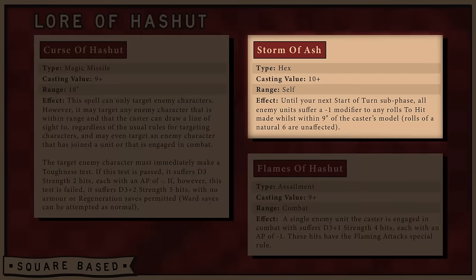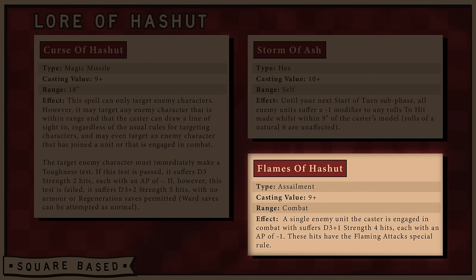The next spell is Storm of Ash — a hex spell with a casting value of 10, cast on the caster. Until the start of the next turn subphase, all enemy units suffer minus 1 to any rolls to hit made whilst within 9 inches of the caster, with natural 6s unaffected. Area-of-effect minus 1 to hit is going to be really, really good — put this on a caster on a large target with a bigger base and you affect even more of the board. The last spell is Flame of Ashut, an assailment spell with a casting value of 9 that causes D3+1 Strength 4 hits at AP 1 with the Flaming Attack rule against an enemy unit the caster is engaged with — particularly nice for a combat caster adding to combat resolution.